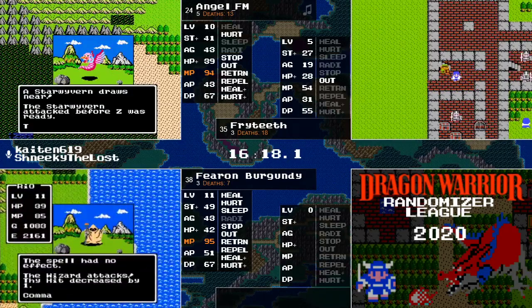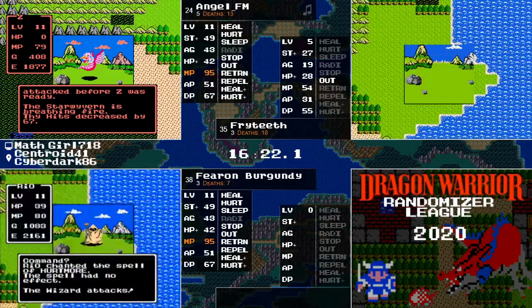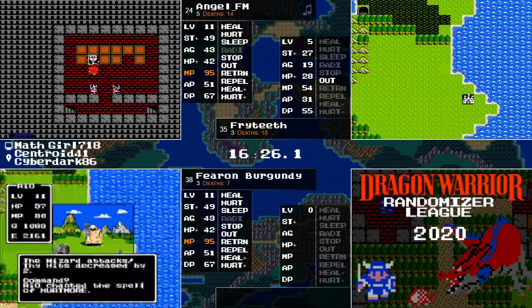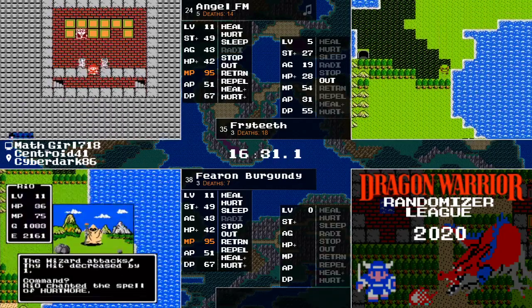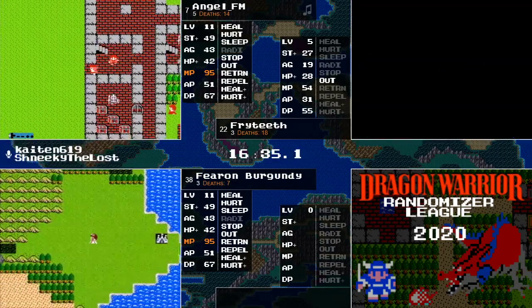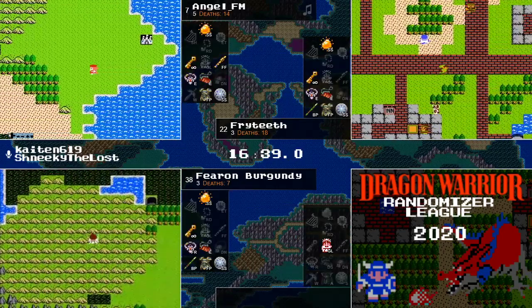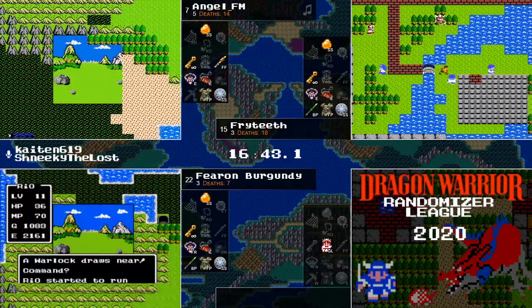Fryteeth taking an intentional Death Warp to be able to restore his hit points and magic. Well, I can't blame him for that one. Star Wyverns also have Dragonlord 2 Breath in addition to Sleep, so they do have the full Wombo Combo and hit like a Golem. Star Wyverns are definitely the functional equivalent of the Fun Police this seed. Should we call them the Star Police?